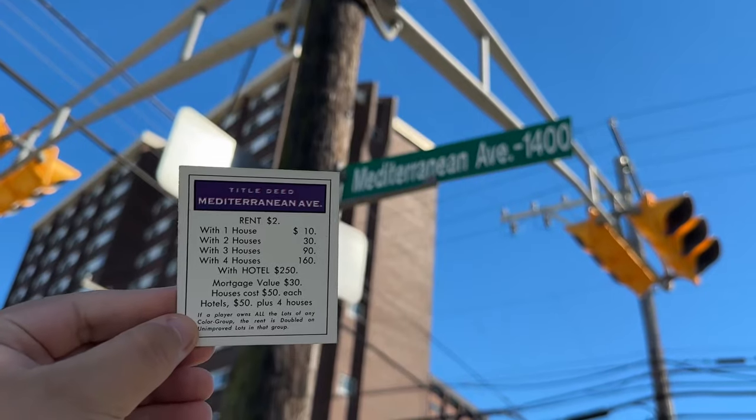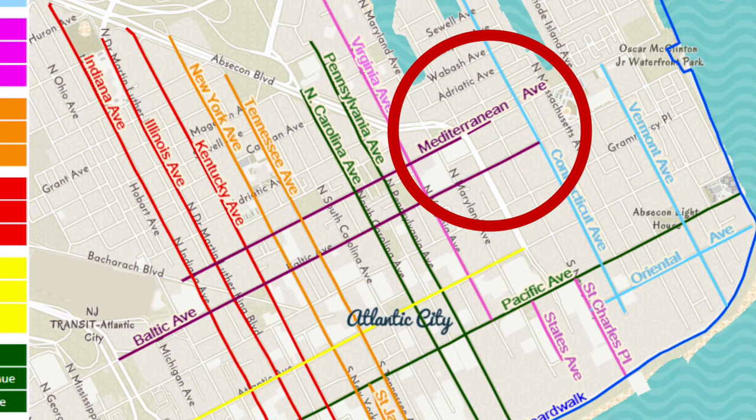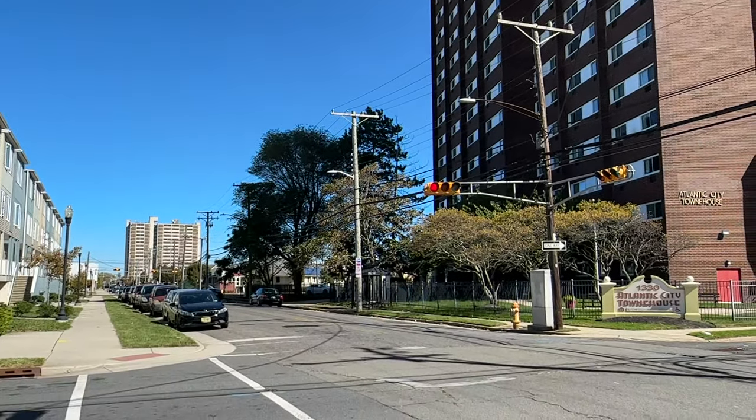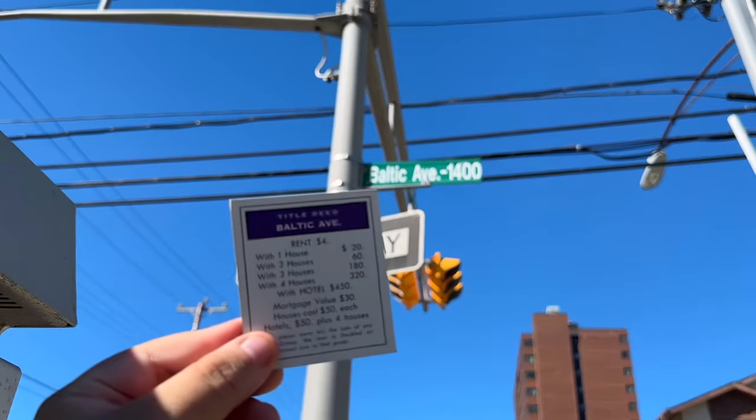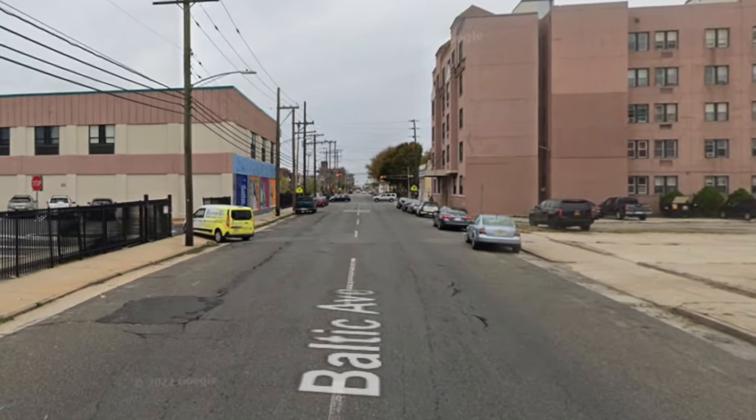Let's start with the first two properties in the game that are purple but were later changed into brown. The first one right behind me is Mediterranean Avenue — it's the cheapest one in the game. Right behind me you also have Baltic Avenue, which sits right under Mediterranean Avenue and doesn't have much on it either.